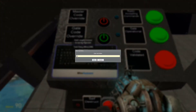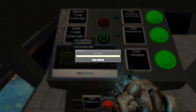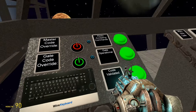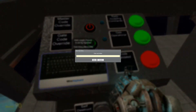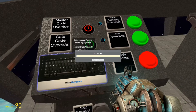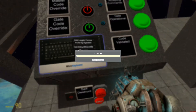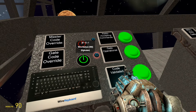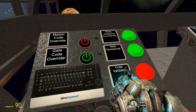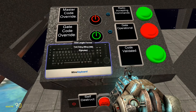The gate code override works almost identically. I set the master code, and then whatever I want this new code to be — I'll set it to 1, 2, 3, 4, because that's easy. Change that. Now you'll notice I can do this because I just entered 1, 2, 3, 4. But if I do that, I can't do it. If I do 1945, I still can't do it. But if I do what it used to be — 0, 0, 0, 0 — I still can't do it. I have to enter in 1, 2, 3, 4, and then I can change it, like that.